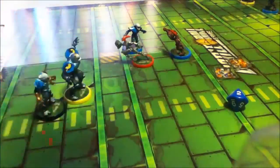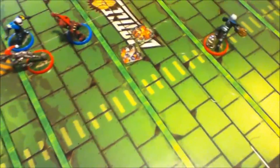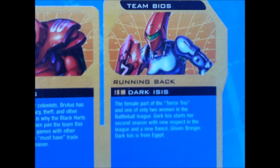My linebacker is going to tackle this guy just because I can. 2, 7 - she is down. That was the only female character in the game, Dark Isis. I'm assuming this game was made before the name became associated with other things.